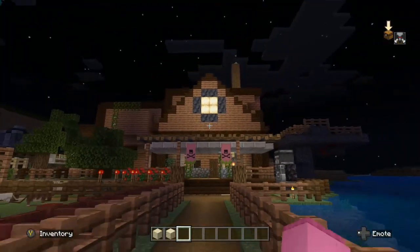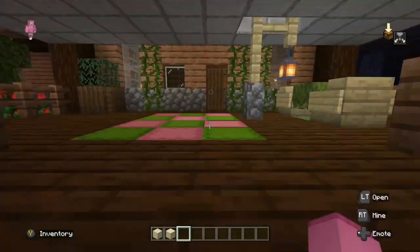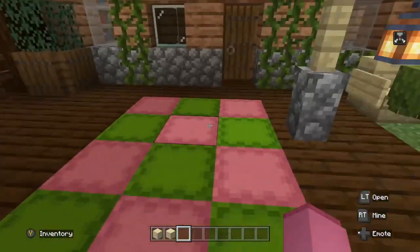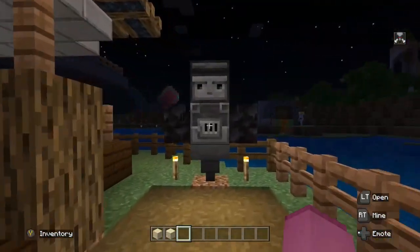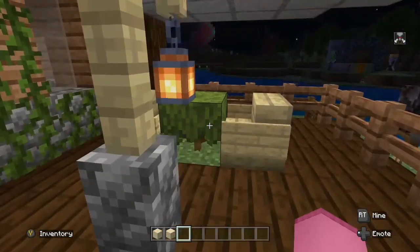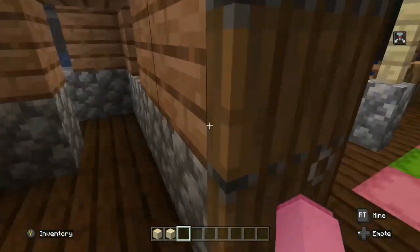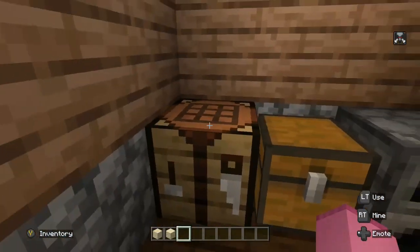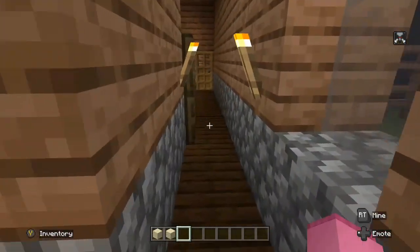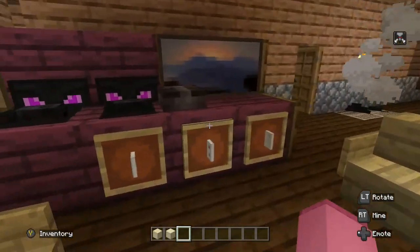So here we are at my base — I think it looks really, really nice. Going in, we've got a shopper box carpet, which is cool. Then we've got my guard here, he's really cool. And then we've got this nice little chill area — this is just the front part where I started my stuff, even though there's nothing in it.